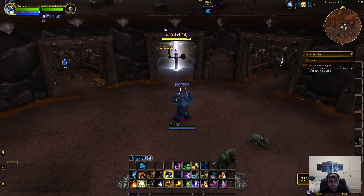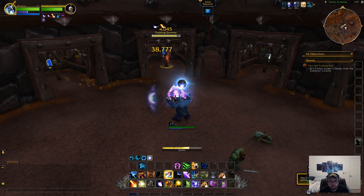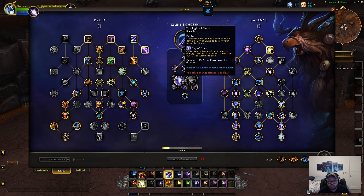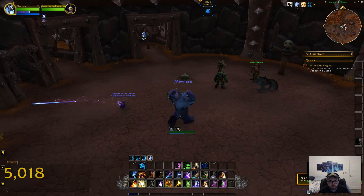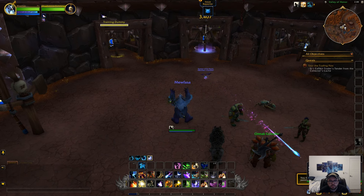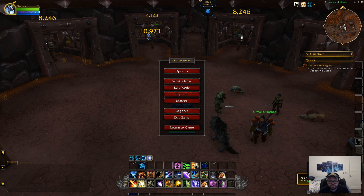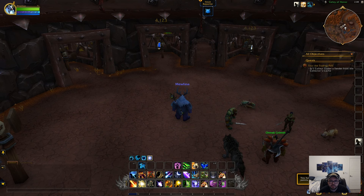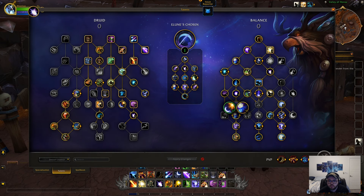I kind of want to see how good the proc rate is on getting a full Fury of Elune proc, because if it's not worth it, I may end up just picking the other one. What happens if I just put Moonfire on everything? Maybe it'll get lucky and get a Fury of Elune proc somewhere. So far I'm not seeing any procs — it could be bugged right now. I'm not seeing any Fury of Elune procs. Well, that answers that — so I'll change it to the other option.